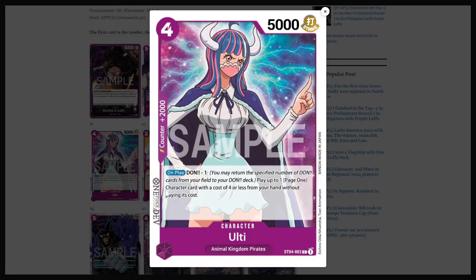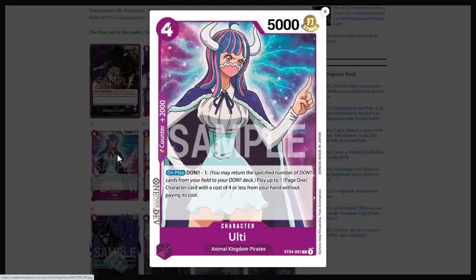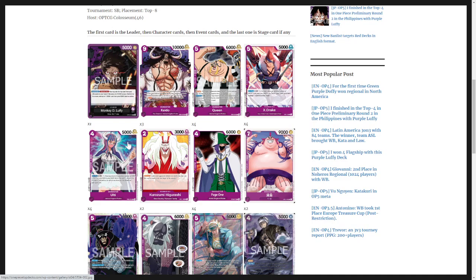And Ulti, for those that don't know, this card can also cheat out Page 1. So you do want Page 1 — 4-cost, 5k, 2k counter. On play, DON minus 1: play up to 1 Page 1 character card with the cost of 4 or less from your hand without paying its cost. Well, you just ramped up a DON, so now you're just back on track. You don't even go backwards — you just get back on track.